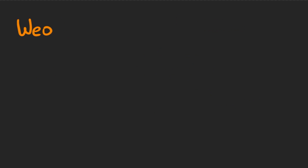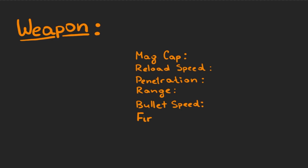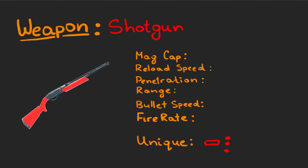Each of the weapons has different stats, such as magazine capacity — the amount of bullets the weapon holds before it needs to reload — reload speed, the amount of seconds it takes to reload, penetration — the amount of zombies the bullet can penetrate before breaking — and range, the distance bullets travel before disappearing. And finally, rate of fire is, well, the rate of fire. The shotgun kicks ass and shoots three bullets simultaneously, but only at short range.